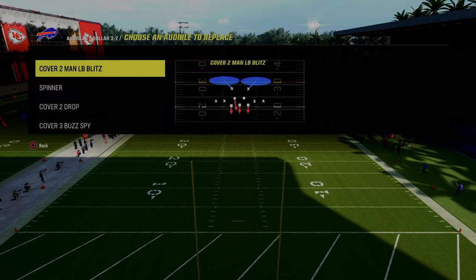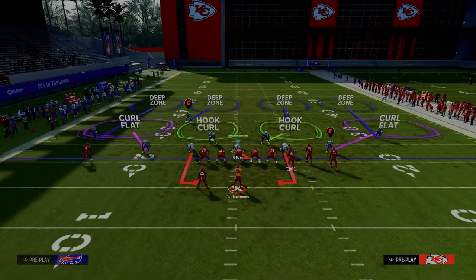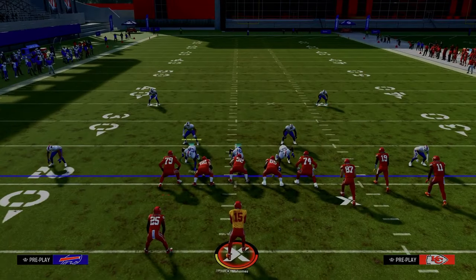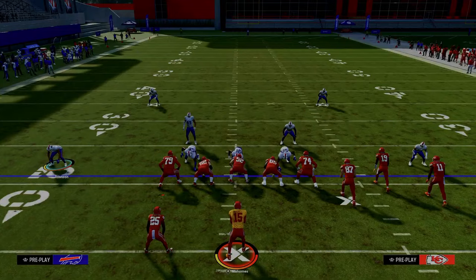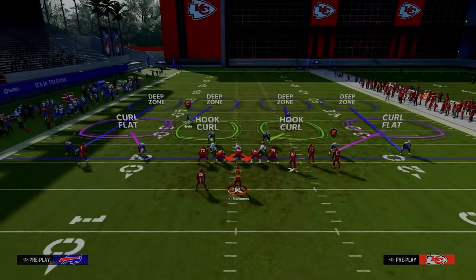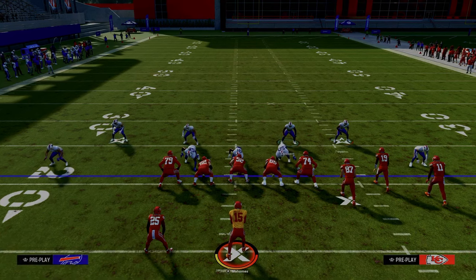Whether you come out in cover four or DB fire two is really irrelevant — the alignment is going to basically be the same. When you press your defense, notice that the safeties stay about 15 yards off of the ball. In real life, this is actually helpful for providing them leverage to top certain routes. In Madden, if you bring these safeties literally down here into the box...